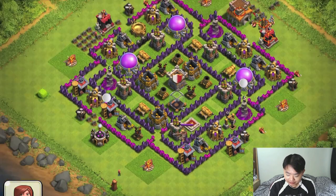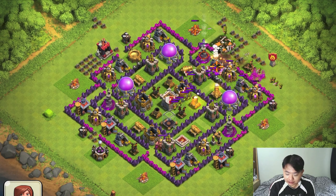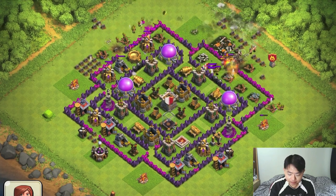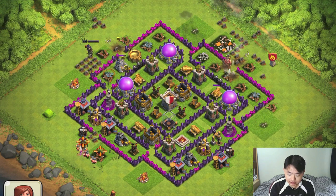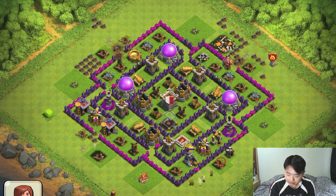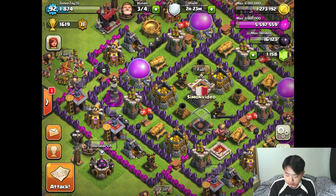From here you can see that I've neglected my base for a while. They used level five archers and barbarians and simply just got my gold mines and elixir collectors on the outside — didn't even really get into my base — to take such a huge number of resources. You can see they just took out the outside of my base and basically that's it.